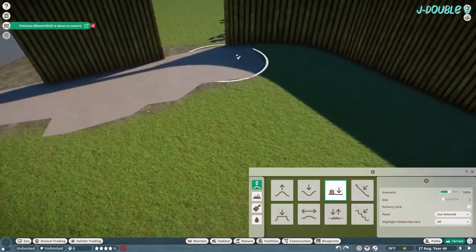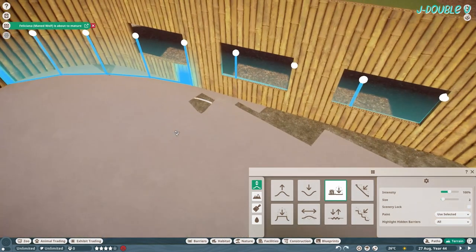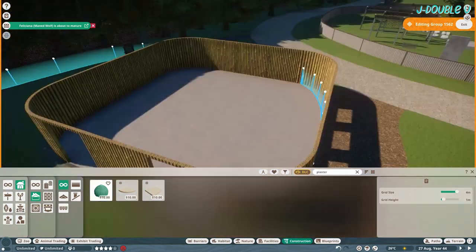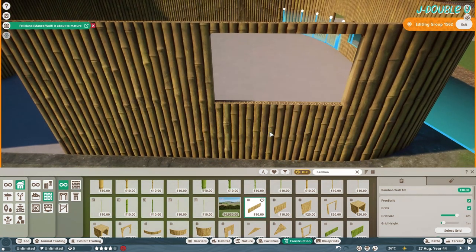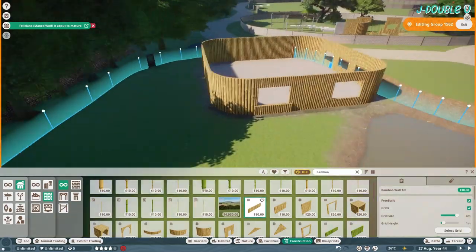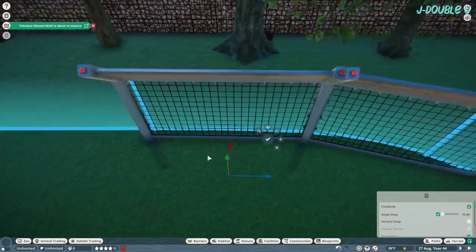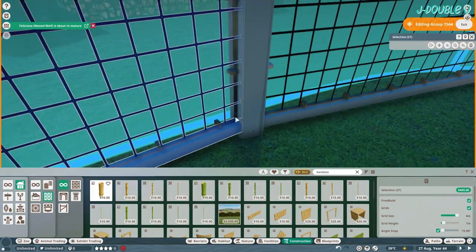I finally got the floor in, having to use free build just to flatten some of it out — that won't flatten because the water is too near, but it doesn't bother me too much. The mod is the Colombian red howler monkey mod, I think by Leaf. I know them as Venezuelan red howler monkeys — the name is interchangeable, it's the same species. Over here I'm just getting the fence put in place; it's a little bit janky in a couple of places but you can't really tell when everything's finished.